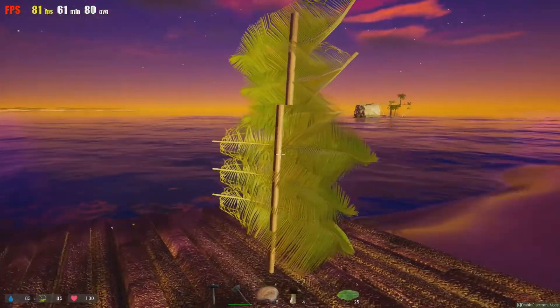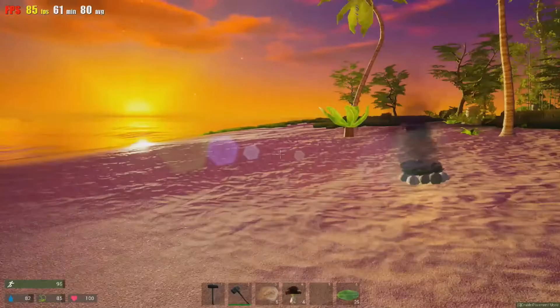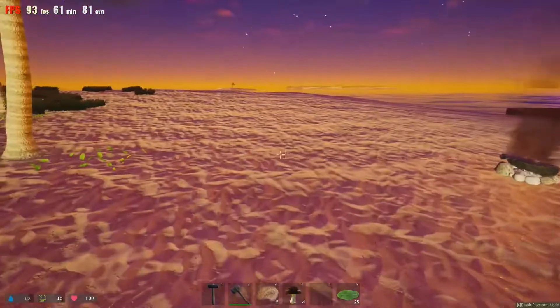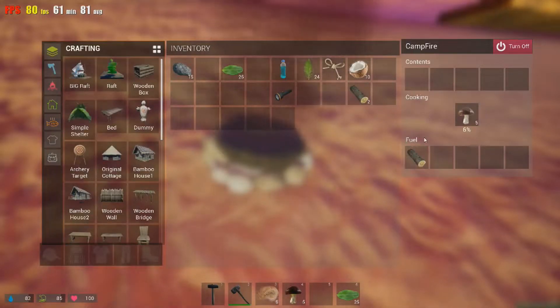When it's windy, everything looks kind of weird, as you can tell — the leaves are going all over the place. Let's go ahead and get the rest of those mushrooms and let those mushrooms cook. Before we end this video, let's go ahead and go to another island.